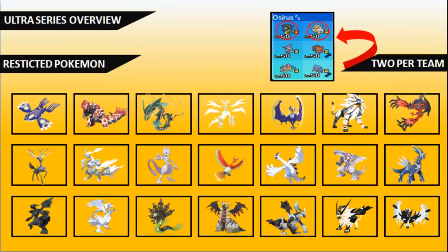Just to give an overview of the Ultra Series: from the Moon and Sun series we have access to powerful restricted Pokémon. There are a few variations from the previous two formats in the 2019 season. As always, you have access to at least two of these Pokémon on your team of six — no more than two, though you can run one, which may put you at a slight disadvantage going into matches.